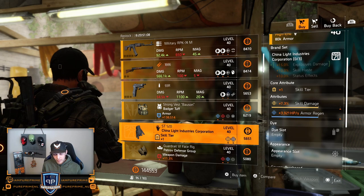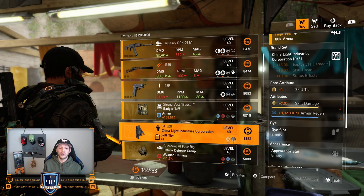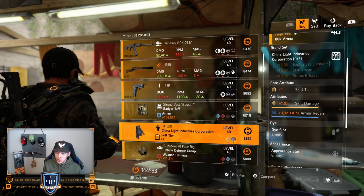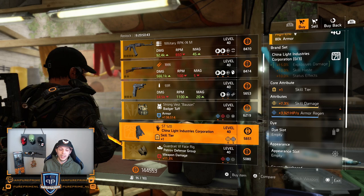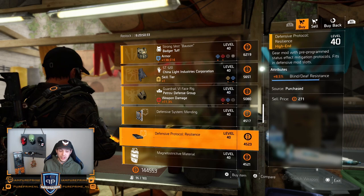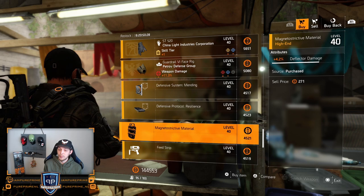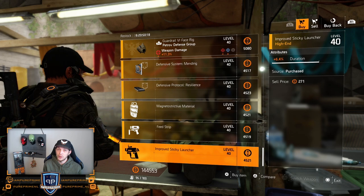China Light — 7.3% skill damage already on there could be nice, but in my opinion you don't use a China Light that much for your skill damage build. Maybe for your mines to get that explosive damage on there, but not for the skill or the status effect — you would rather see something else, so there are better gloves out there. Petrov — no thank you. The armor regeneration too low, weapon handling not loving it. Mods: 8.3% burn resistance, 8.5% blind death resistance, 4.2% deflector damage for your shield, 7.6% shared duration for your cam launcher, and 6.4% duration for your sticky payload.